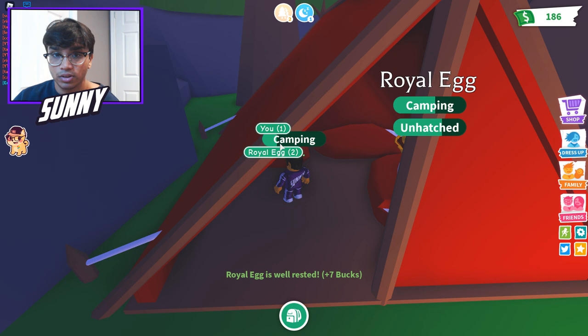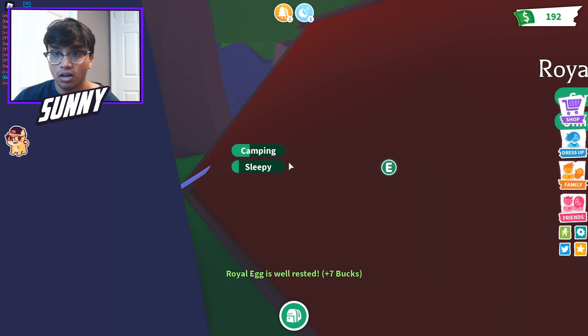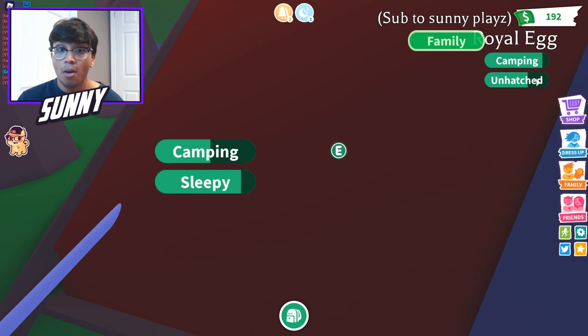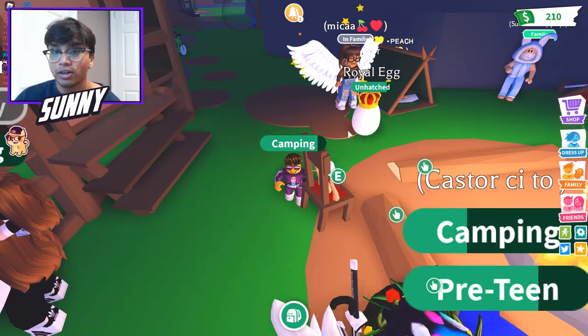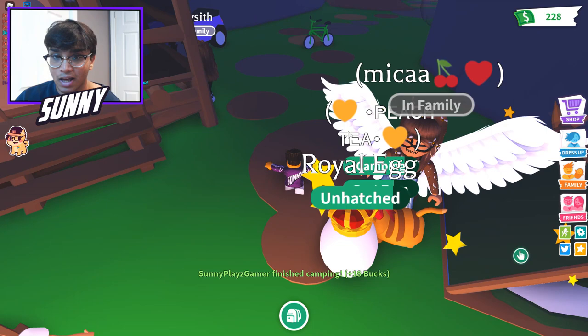Royal egg right there — sleepy. Let's actually go to sleep as well. So it needs one more after this, and we're going to save up until the water task pops up. The camping task should be done right now — almost done. Let's pick up the royal egg and just wait for the water task. Hopefully the water task comes out soon. I'm honestly really scared for it not to pop up. The water task doesn't just come out of nowhere — it takes a while sometimes.